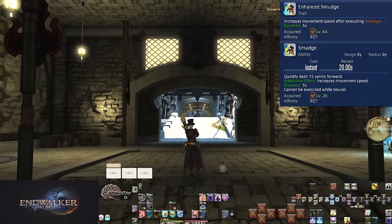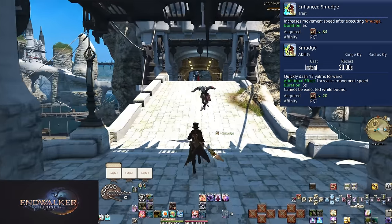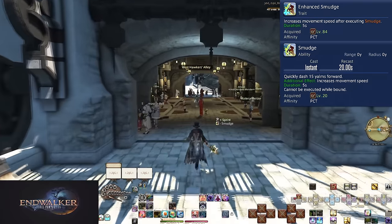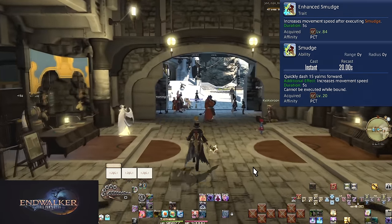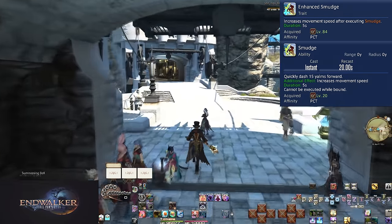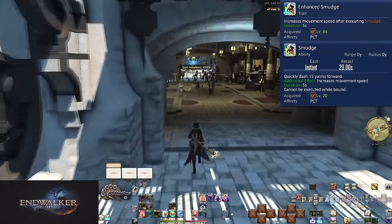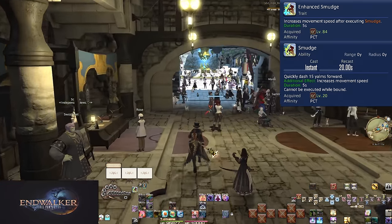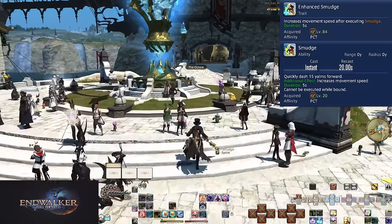Level 84: Enhanced Smudge. Now upon using Smudge you will be given 5 seconds of sprint, a movement speed buff. This is massive for making Smudge both a great recovery tool and a generally good movement skill. If you're even slightly off with your Smudge angle, the speed boost allows you to move into position faster. Whatever reason you have for using Smudge, it likely just got better.